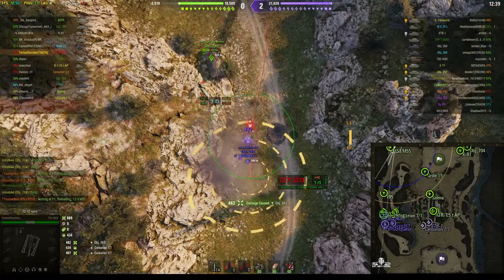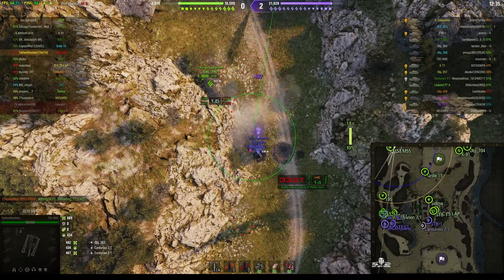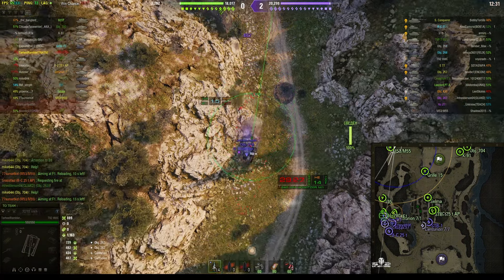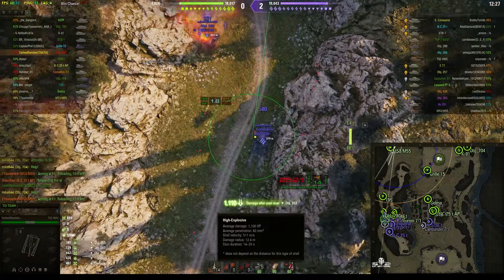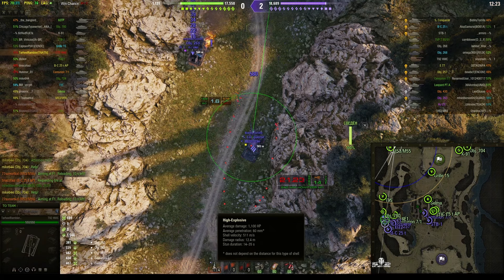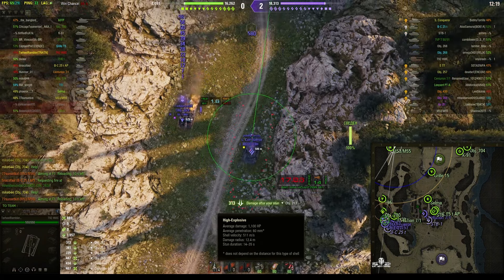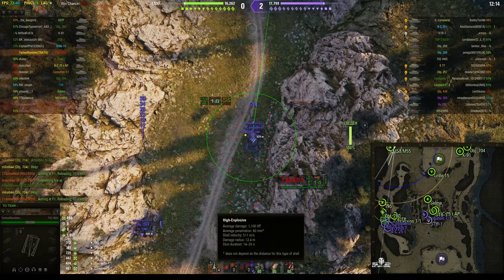Direct hit! Another nice shot — 482. Stunned him, and a long stun as well. These 24 centimetres are capable of 1,100 alpha, 60 millimetres of pen so they can penetrate. I've seen them pegged with armour-piercing rounds. 12.4 metres burst radius and between 14 and 35 seconds of stun.